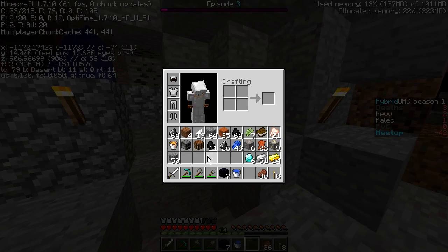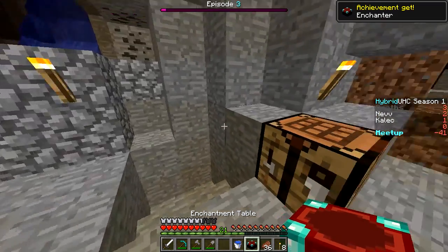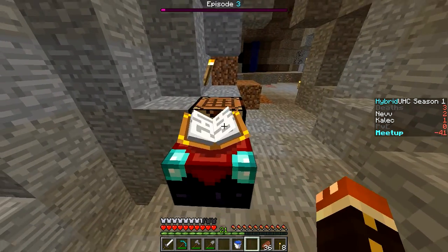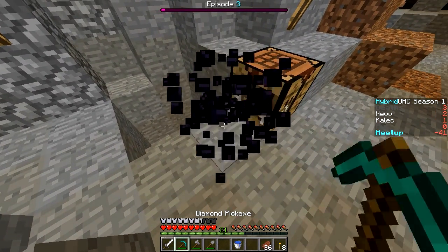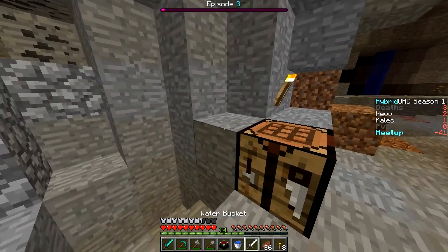We can make our enchanting table now. I believe this was the recipe — and then a book at the top. We have our enchanting table! No panicking yet. We need to break that and make our diamond sword firstly. We got that. We can make our diamond sword — awesome, we got that going.